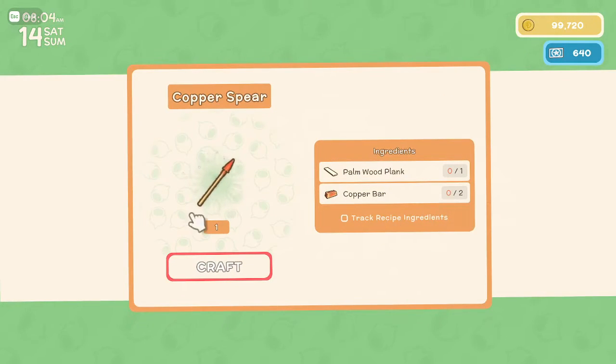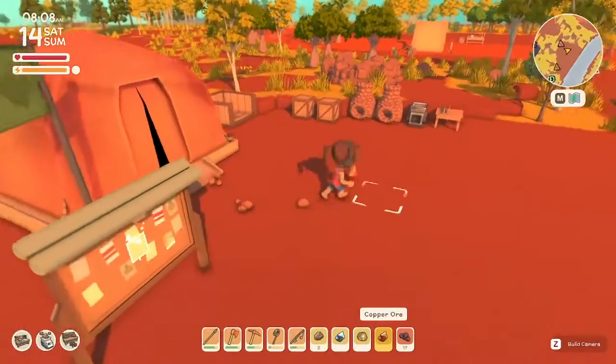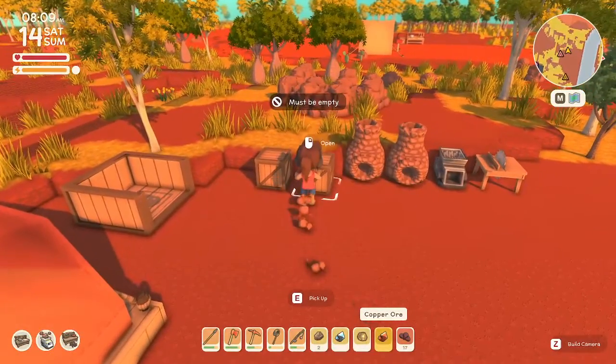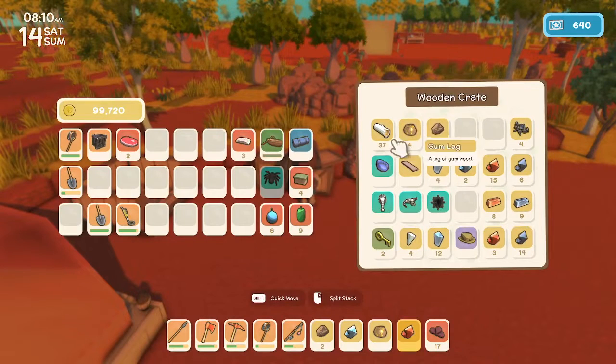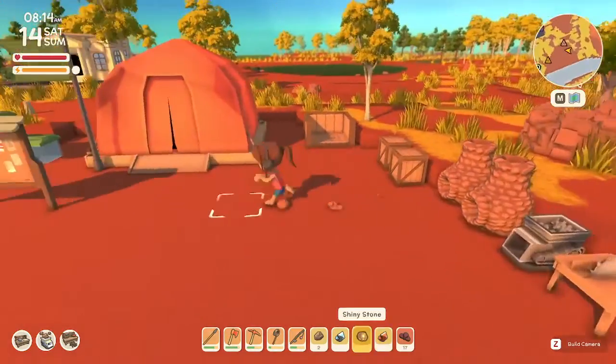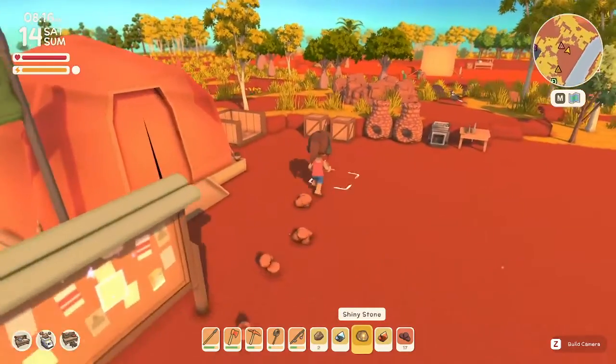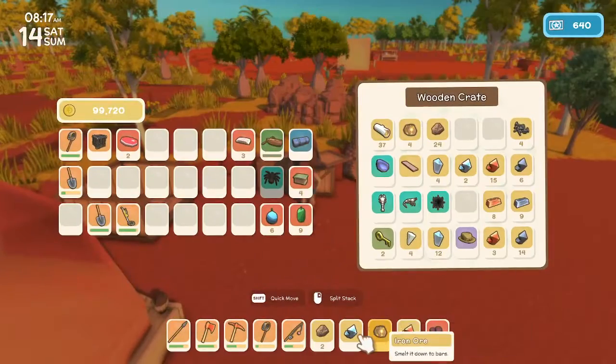I need a palm - see, it doesn't even use the spear we already have. I need a palm wood plank and two copper bars. Also, I want to make a crafting table too. Gumwood, hardwood - all right, I need to go chop down a palm wood. Let me put this stuff away and grab what I need to go.